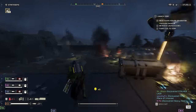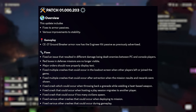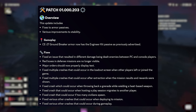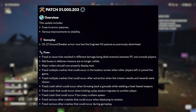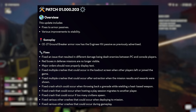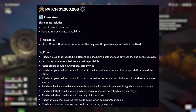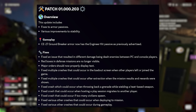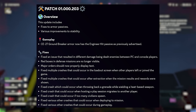Since it's Tuesday, we've got another patch to review. Patch 1.000.203 went live earlier this morning and was actually pretty small. The CE-27 Groundbreaker Armor Passive Talent Swap is now here, moving it from Servo Assisted over to Engineer Kit for those extra grenades. There are also 10 crash and stability fixes, including a fix for an issue where PC and console players were dealing different damage to enemies.